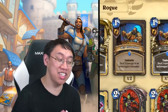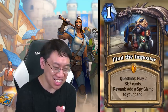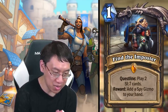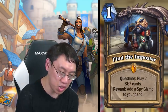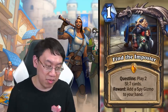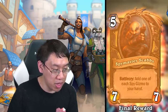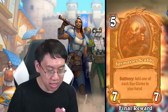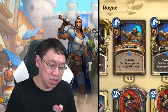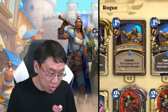Rogue has a fascinating quest and package: Find the Imposter — one mana quest line, play two SI:7 cards, reward: add a Spy Gizmo to your hand. I don't currently know what a Spy Gizmo is, and I don't know the future parts of the quest line, but presumably they're play two SI:7 cards each time. The final reward is Spymaster Scabbs — five mana seven-seven, battlecry: add one of each Spy Gizmo to your hand. How good this is depends entirely on the SI:7 cards and Spy Gizmo cards.